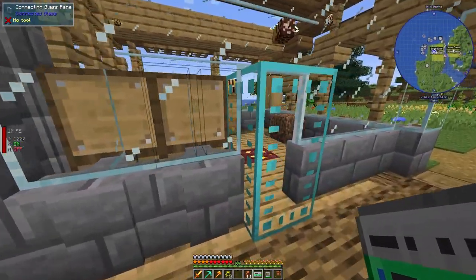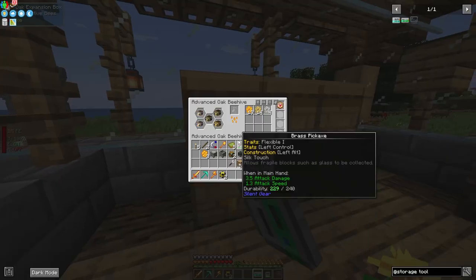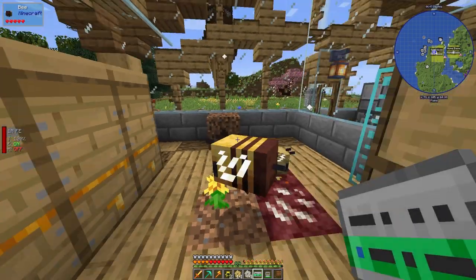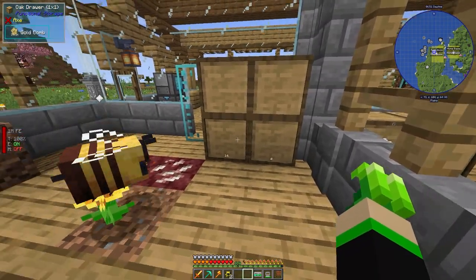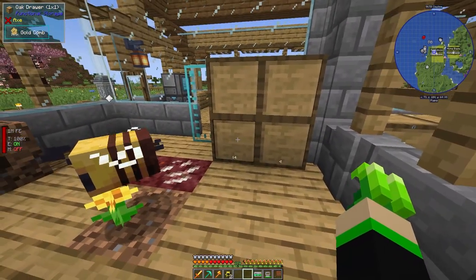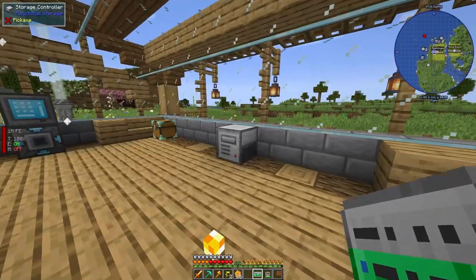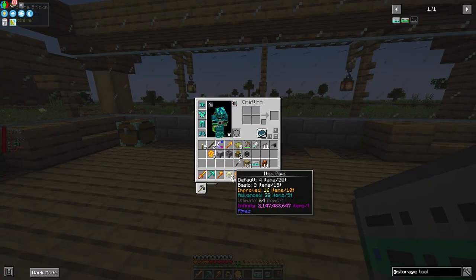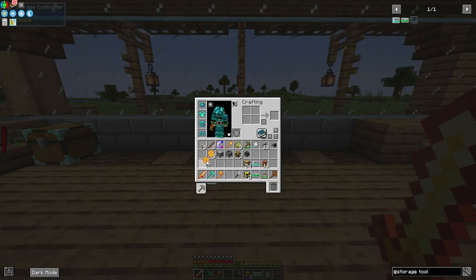We only have the creepy combs in here so I'll leave it at that. Over on the other side, we'll grab the gold combs and crystalline combs and configure those drawers — gold comb here, crystalline comb there. For modded items in Functional Storage, you won't see a picture icon like you would for vanilla items, but that's okay. Since these are all configured to the storage controller, they'll work together.